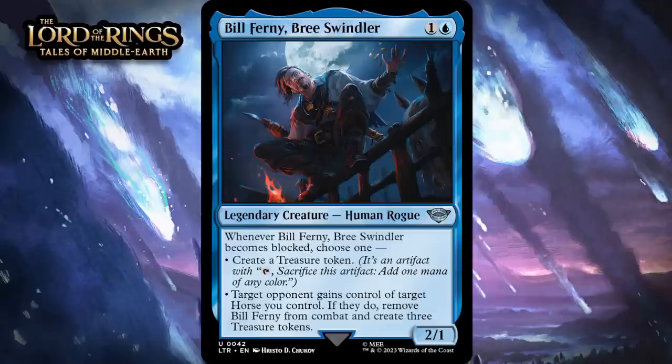Next up, it's Bill Ferny, Bree Swindler, which for one generic and a blue is a 2-1 legendary creature — human rogue — at uncommon. When it becomes blocked, choose one: create a treasure token, or target opponent gains control of target horse you control; if they do, remove Bill Ferny from combat and create three treasure tokens. The horse effect is mostly here for some hilarious flavor. There are some horses in the set, but this is mostly just a 2-mana 2-1 that makes a treasure when it gets blocked. That's a fairly mediocre 2-drop, but not a disaster either — giving it a C+.